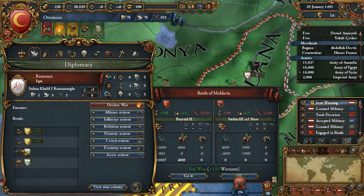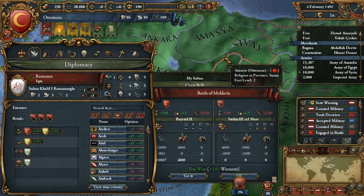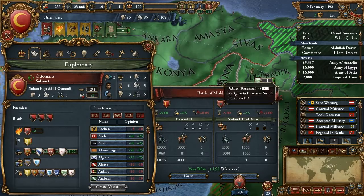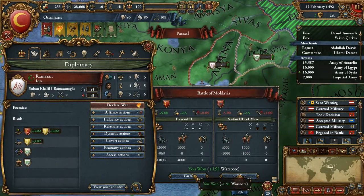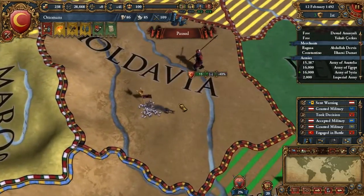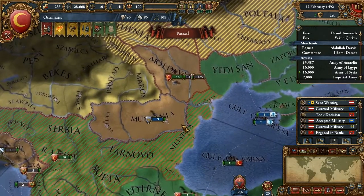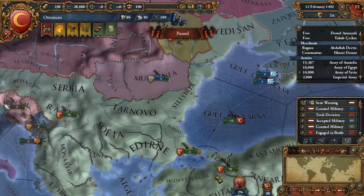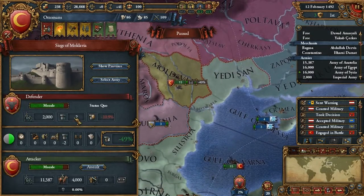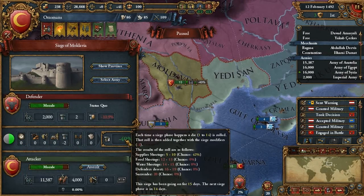These guys - okay, we made a military alliance. I guess I'll just take them down. Let's pause. We defeated the army so we're sieging. This might take a while. As you can see in the new game, they actually improved the siege mechanics.